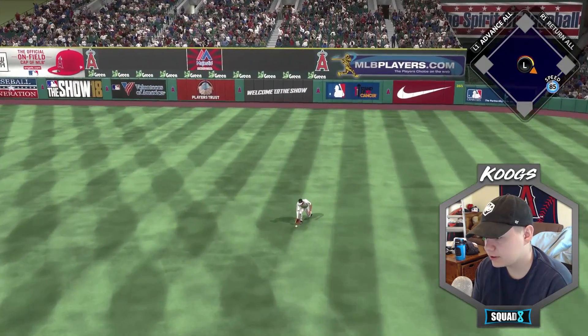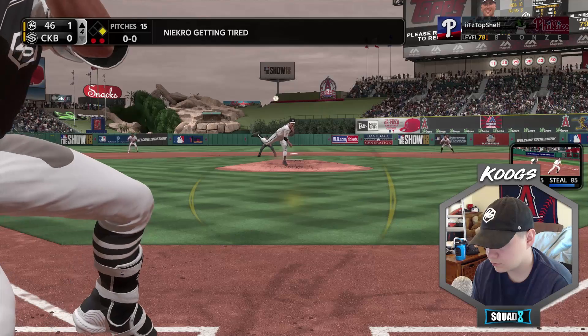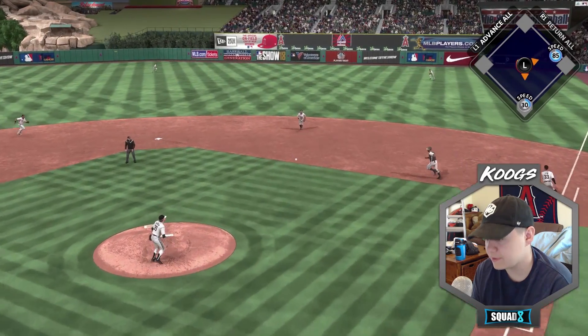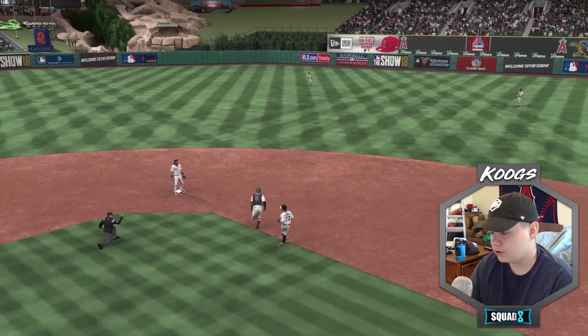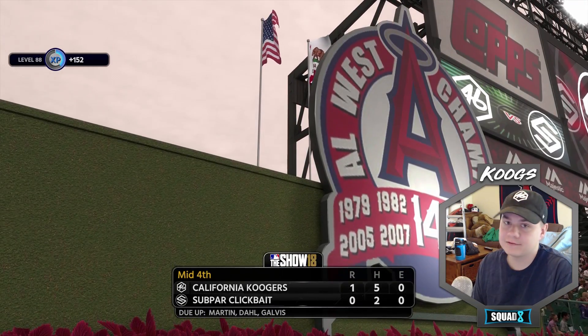There we go — Jonathan Villar got a base hit on the slider. I don't know why he threw a slider right there, that knuckleball is working. He went for the tag — that was kind of a sketchy move right there. Alright, fourth inning going to the bottom.